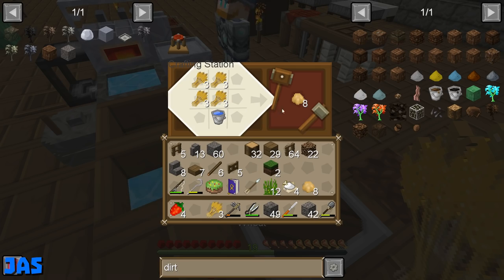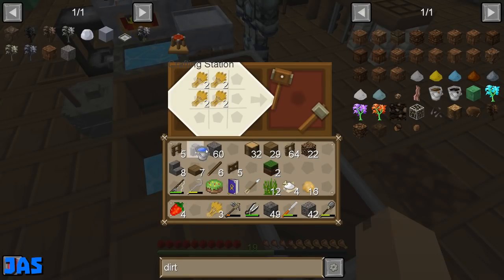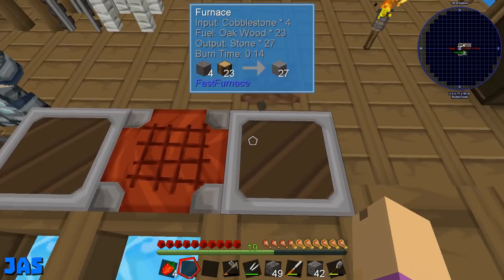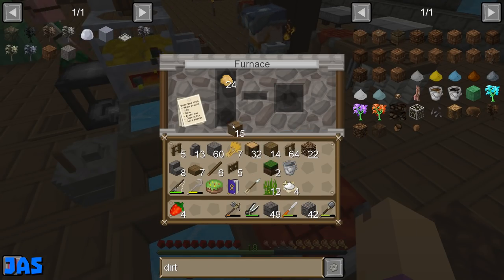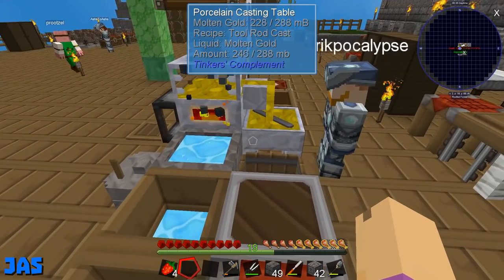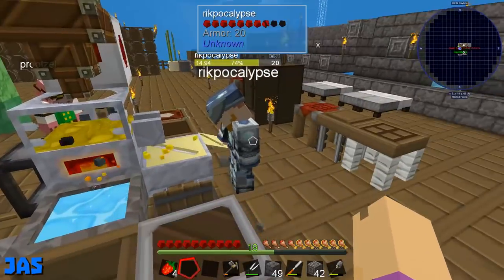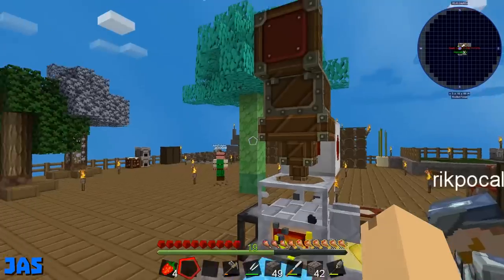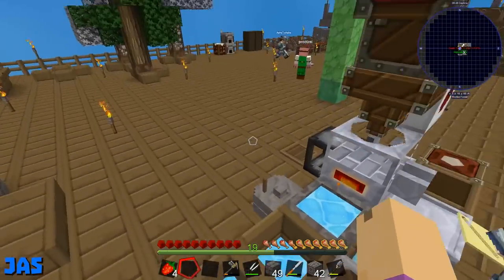Once we have the filing cabinets we can just tag team it. Filing cabinets are chests and iron bars. I cannot wait until I can just dump all this stuff into the network. Iron is already set up as one of the things, right? Yes — so I can dump all this iron. Not iron ingots, but the iron resources, saplings, acorns, et cetera. Yes yes yes.